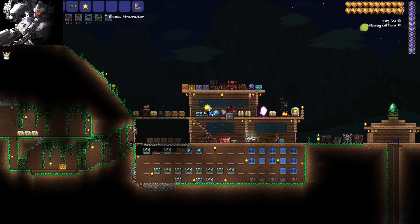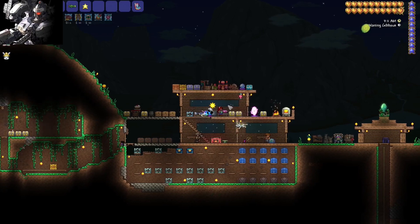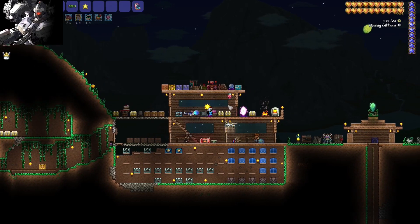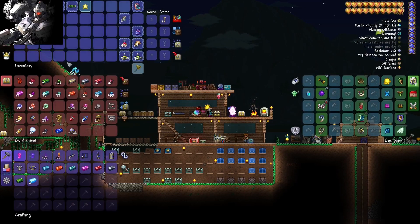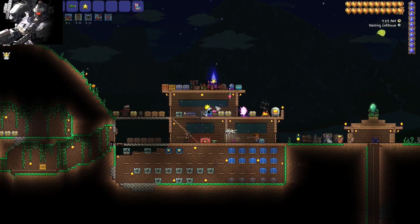Here we are back at base. We are going to be making a hoverboard. The reason I like it is it has excellent horizontal movement, and I've learned from fighting bosses recently that I kind of need that. What we need is 20 souls of flight and 18 shroomite bars. So let's go do that — we need 18 chlorophyte bars first, and we don't want to make too many.